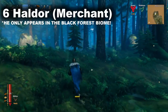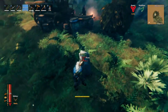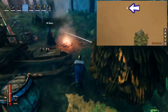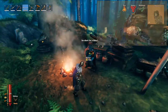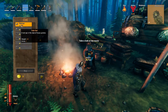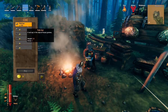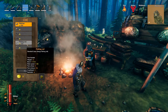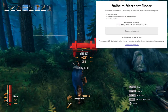Haldor is a merchant hidden somewhere in your world. He has a few preordained locations where he can appear and will permanently stay at the first one you find. His marker appears way before you get a visual on him, meaning you might unlock him simply by sailing close enough from the shore. Make sure you build a portal to have easy access to him in the future. He buys things like rubies, amber, pearls and silver necklaces you've been hoarding, and be sure to buy everything he sells since some unlock new and important things. I would start off with the Megingjord, which sits in your inventory and increases your carrying capacity when equipped. If you are having trouble finding Haldor, you can try using the Valheim Merchant Finder which I've linked in my comments.